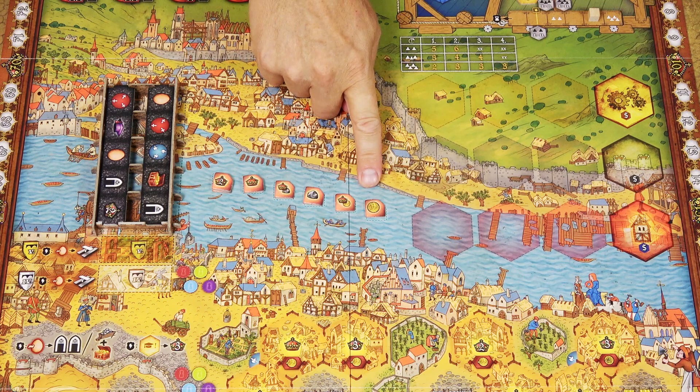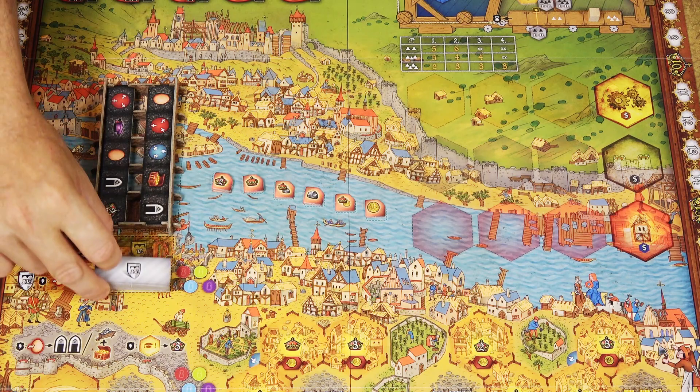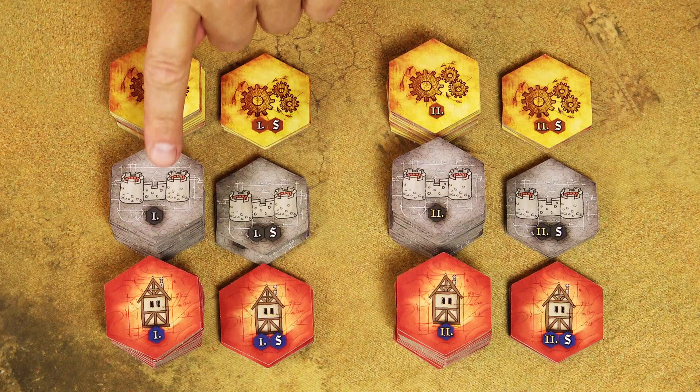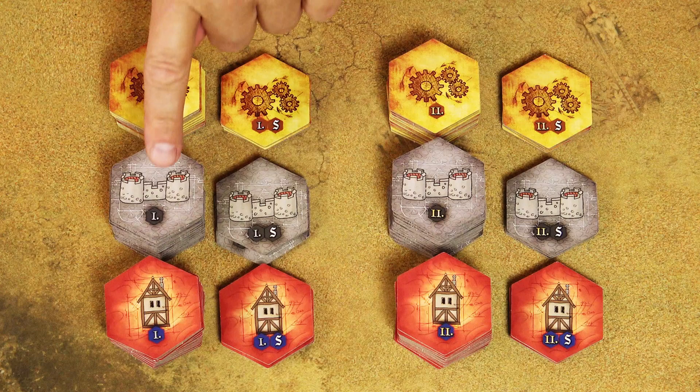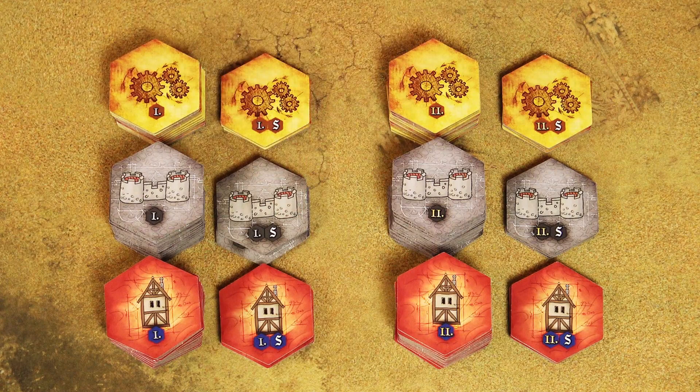Spread the production tokens on the Vltava river — order doesn't matter. Shuffle the silver bridge tiles and place them on their space. Shuffle the gold tiles but place only 3 of them on their space; the remaining 3 go next to the cathedral. Then separate the hex tiles by type: upgrades, walls, and buildings. Further separate them by era — first and second — and then by rarity: standard tiles and special tiles.